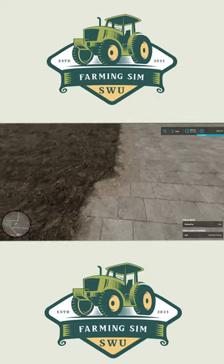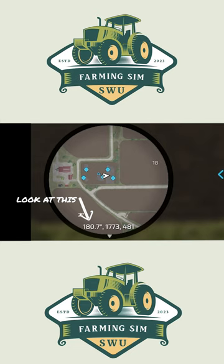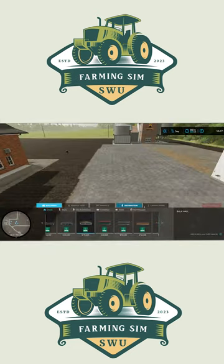Are you frustrated with not being able to get a straight line when you're adding concrete to farming sim? I got a trick for you. Looking right here when we're in the construction mode, if we line this up with 180 with the direction we're pointing right now.